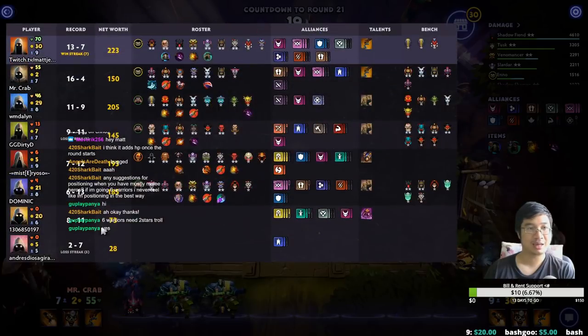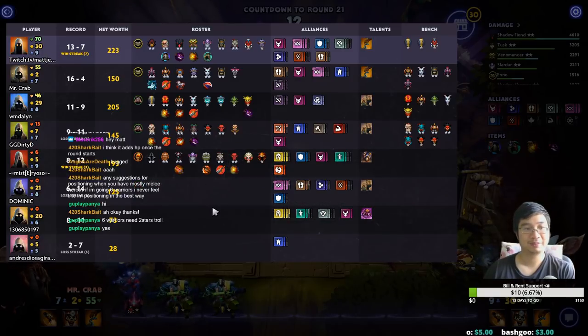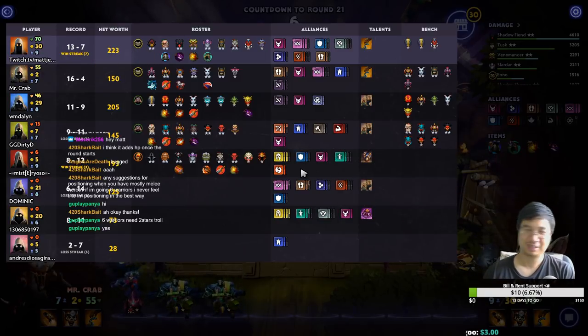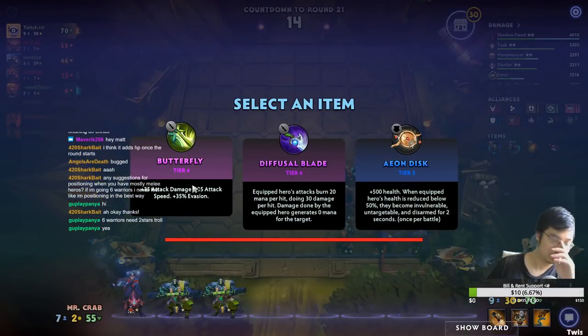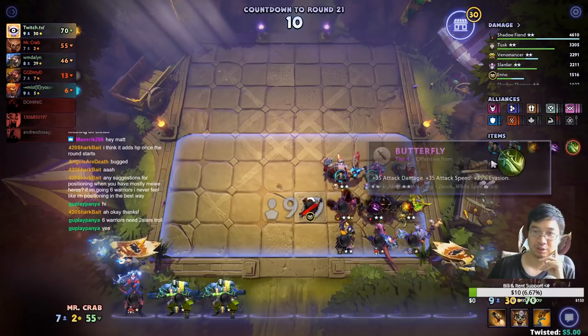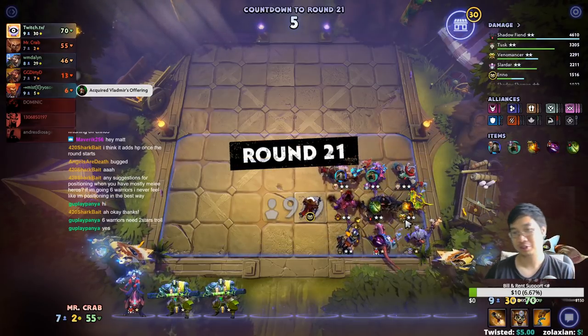I'm actually doubling quickly for the Troll Warlord. Level nine already - a level nine player is going for warriors and knights, that's going to be a little weak on damage. Butterfly is really good on Troll Warlord. Medusa can use the Diffusal Blade. Shadow Fiend could also use it.